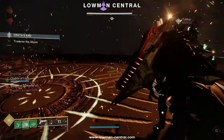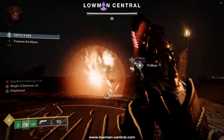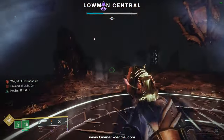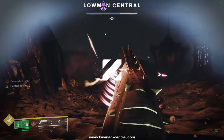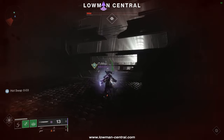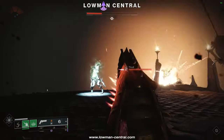When you get to the final plate, make one player enlighten to activate the plate, and the other should preserve the Chalice for the last time. Remember that there are Unstoppable Ogre Champions here, so make sure you can stun them. After the small bridge is built, cross to the next encounter.